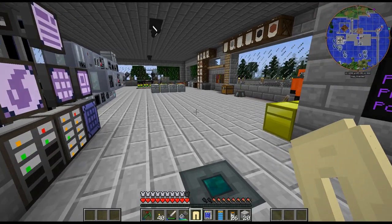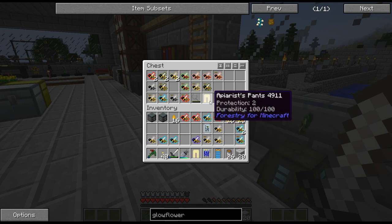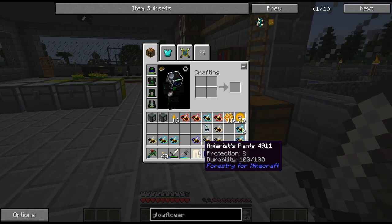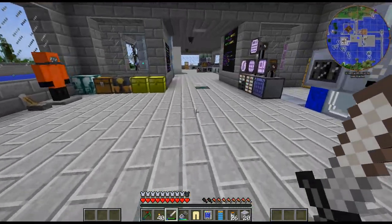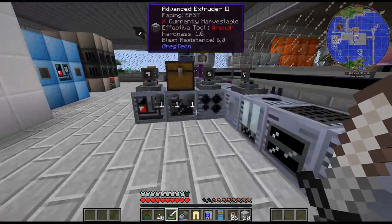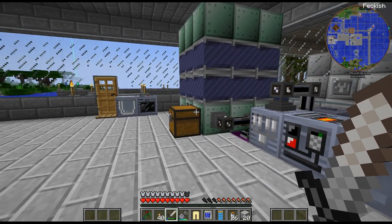I did get a hat but I already had the pants unfortunately, so every time I get a piece it's one less I have to get towards that. Anyway, that's going to be it for this episode. Next episode I want to get into a bit more tech — I want to get the extruder, the multi-block extruder, built. But that's going to be it for this episode. Thanks for watching and have a good one!